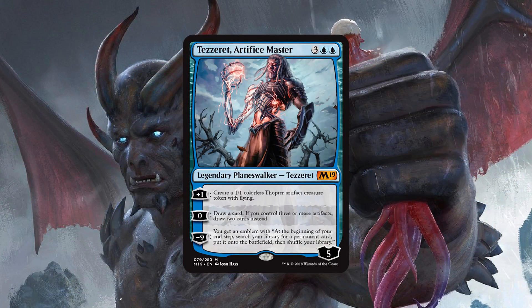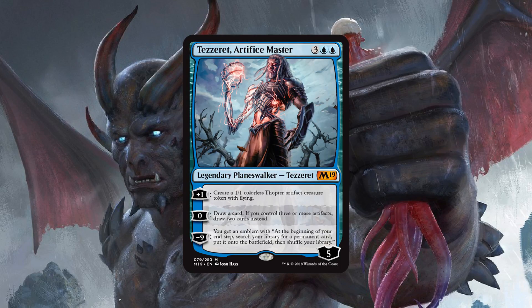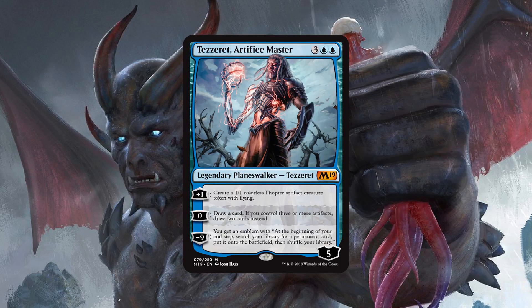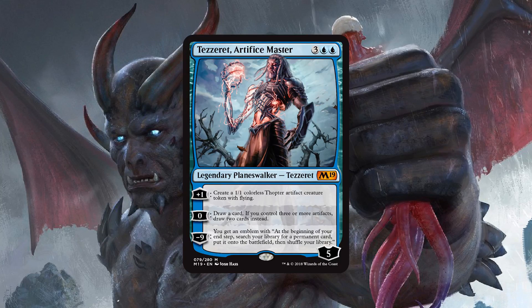This is my pick for the best Planeswalker from the set, and I would not be surprised to see it being one of the best cards from the set, period. I don't know about seeing Modern play, but as far as Standard is concerned, the plethora of good artifacts, the fact it curves so well, and just the card's obvious power — protecting itself, drawing cards, winning the game with the ultimate — basically means it does everything that you want a Planeswalker to do. Super duper excited for Tezzeret Artifice Master. If I'm not playing Jank, I plan on curving tons of Karns into Tezzerets over the next 15 months of Standard.